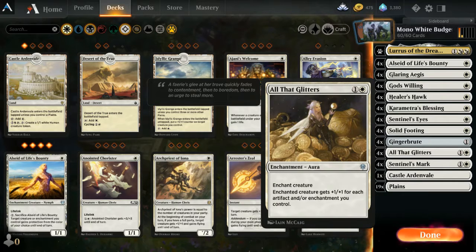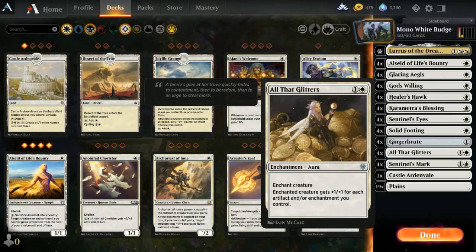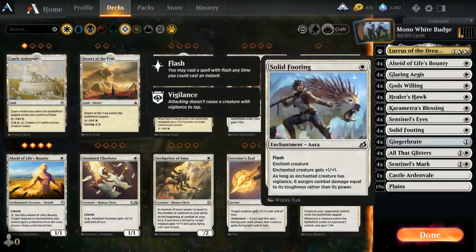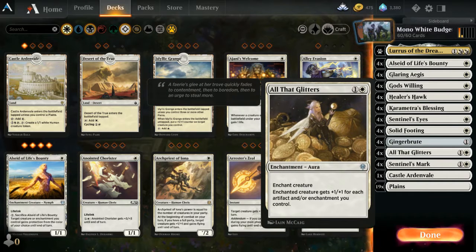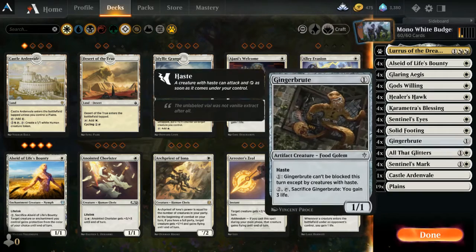All That Glitters is the big aura card — your creature gets plus one, plus one for each artifact and/or enchantment you control, including Al Said and all the other enchantments. For example, if you have Sentinel's Eyes and Solid Footing each giving plus one, plus one, Ginger Brute becomes a 3/3. Then drop All That Glitters and it gets plus one, plus one for each of the three enchantments — making it a 6/6.